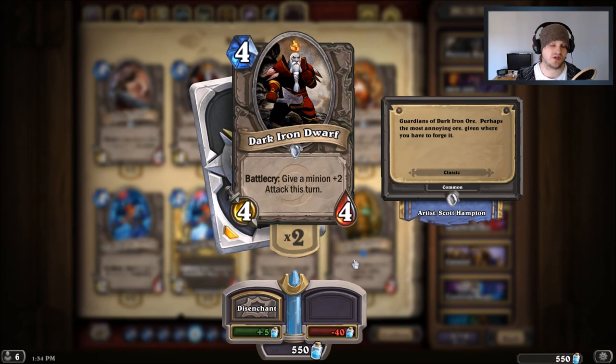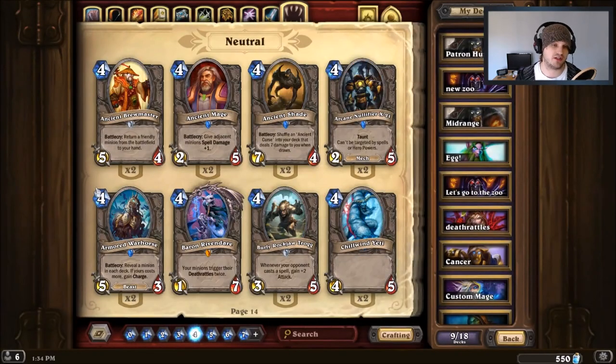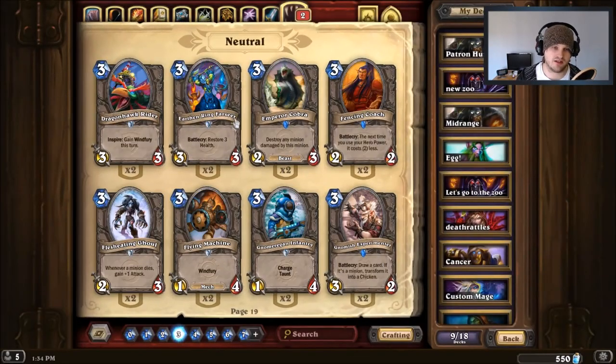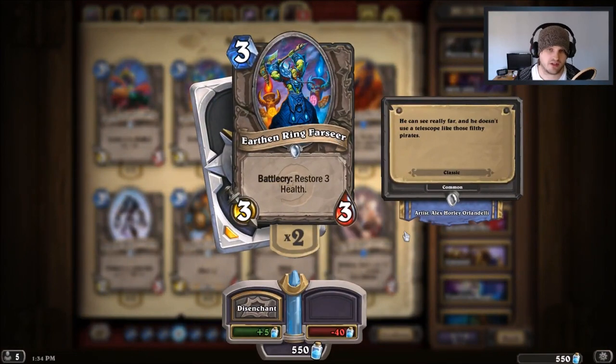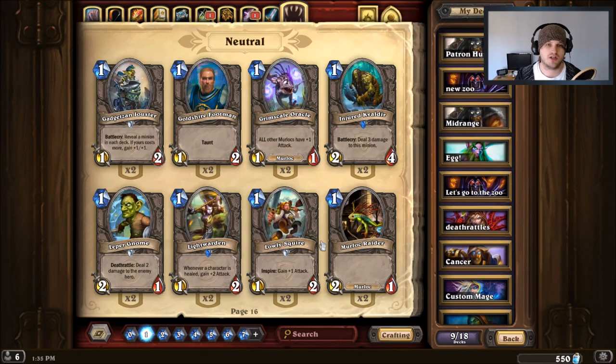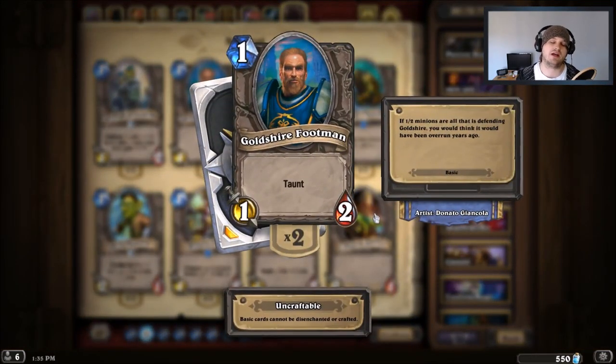Harvest Golem is probably one of the best three-drops from the basic set. Scarlet Crusader is a 3/1 with divine shield, so it can effectively deal six damage to one minion over two turns, compared to Silverback Patriarch's two. You can pair it with Dark Iron Dwarf — play a turn-three Scarlet Crusader, your opponent plays a turn-four Chillwind Yeti, then on turn four you play Dark Iron Dwarf or Abusive Sergeant and trade in to kill the Yeti for free. Really good card.